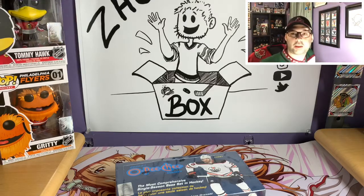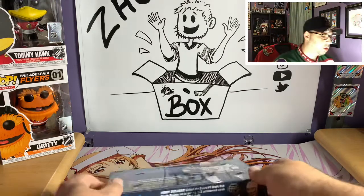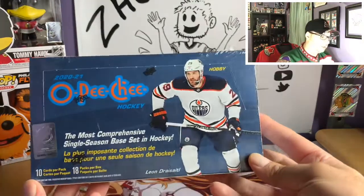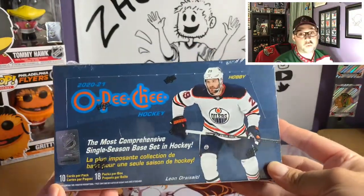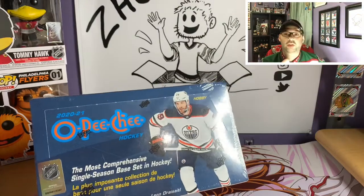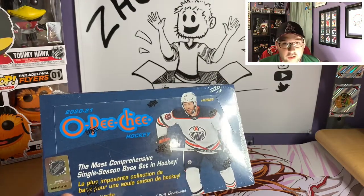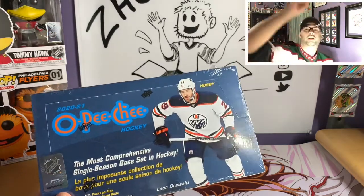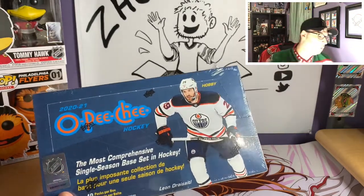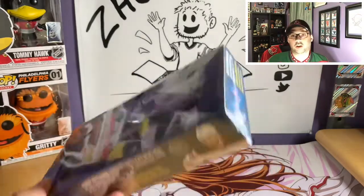What's up guys, this is Zach from Zach's Hockey Box. Today we're going to be opening up our first box of 2019-20 / 2020-21 O-Pee-Chee. I did say we weren't going to open this on the channel, but we found there was a card in here that me and Kitty Commentary want. If you watched our one-year anniversary video from last week — the card we want is the Gritty Joker card.